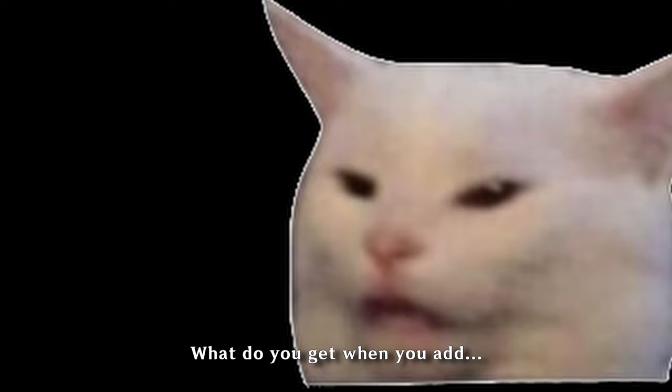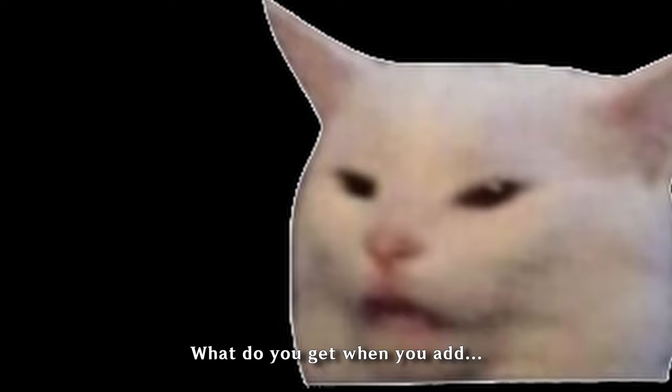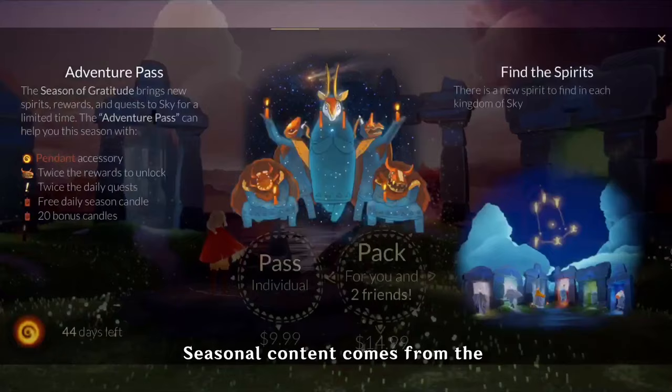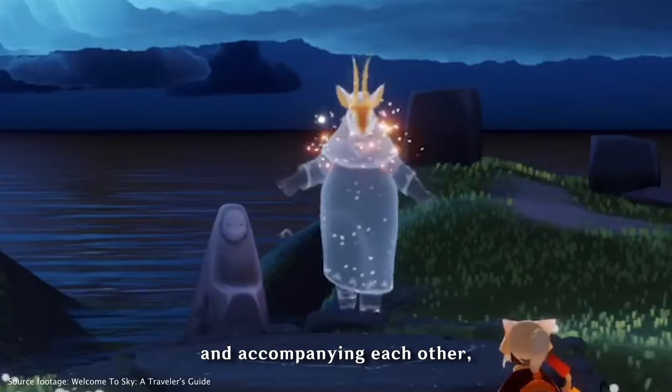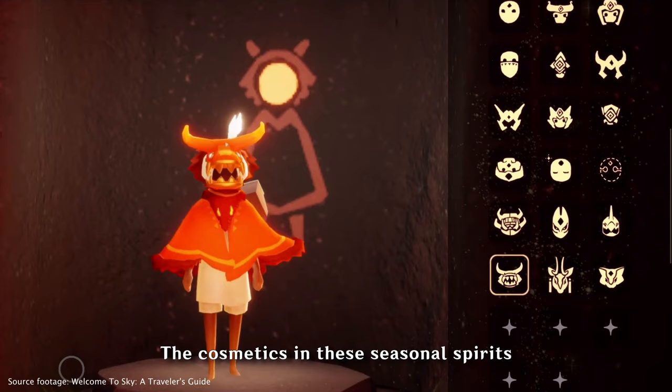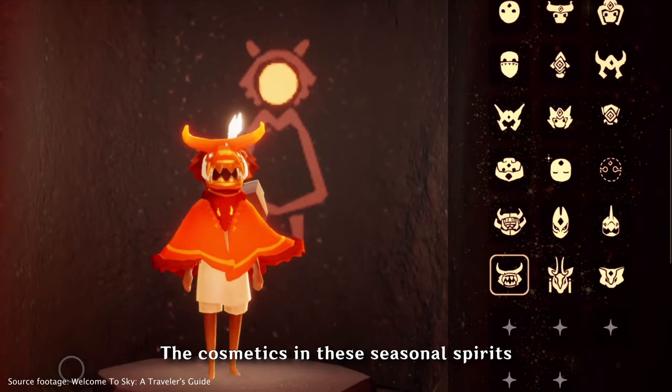Halt! Question time! What do you get when you add multiplayer online plus role-playing game plus 2021? That's right — seasonal content! Also in-app purchases. This brings us to number four: seasons. Sky doesn't stop here; it's a multiplayer online RPG after all. Seasonal content comes from the adventure seasons, which usually last around one to two months, and accompanying each are four to six seasonal spirits. They are similar to the story, but they are exclusive to the season period. The cosmetics in these seasonal spirits are also exclusive to the season. That's why every new season is a hyped event.